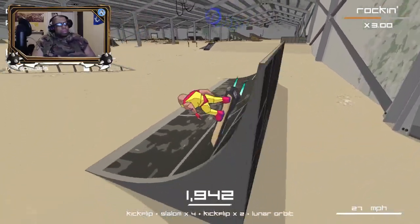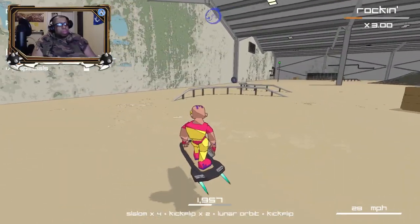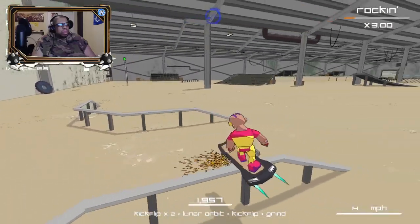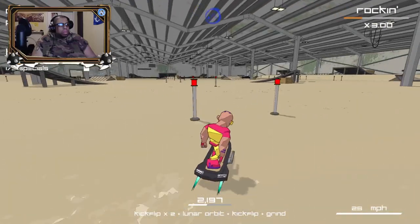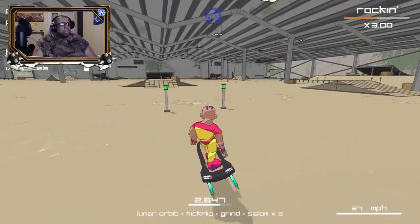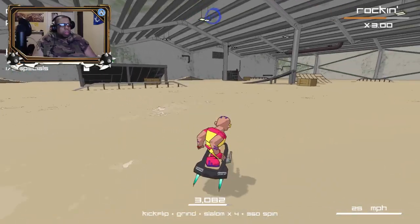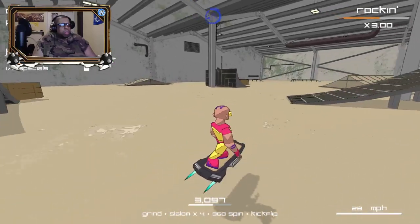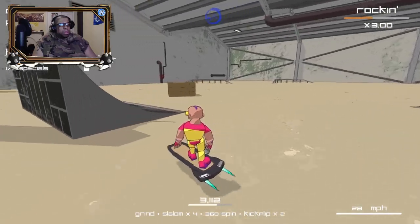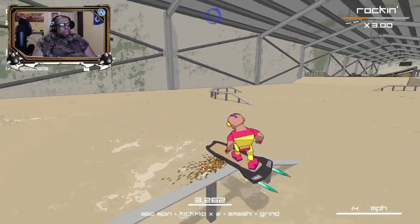Of course, you'll be going around and freestyle — and I'm using quotation marks when I say freestyle — because it's not as free as you think versus other games we had back in the yesteryears. You can utilize the face buttons X, Y, and A to do certain tricks once you get enough height. The thing is you can't really jump in this game, which is kind of weird to me. You do get a kickflip though, and it's all about chaining your combos.